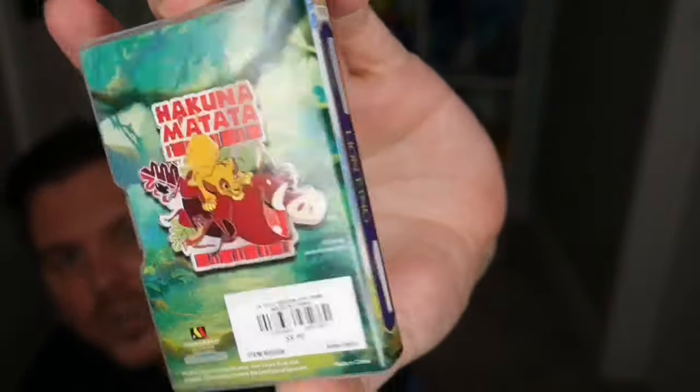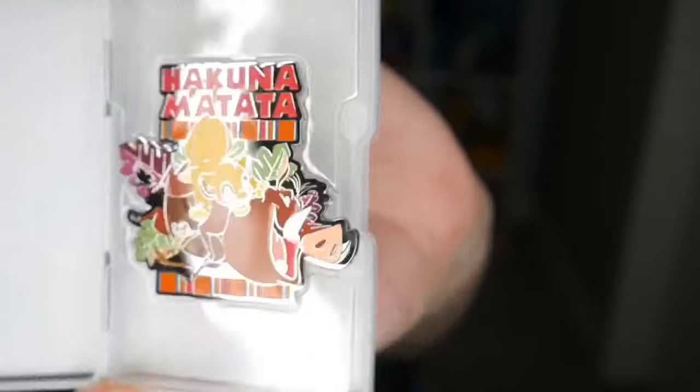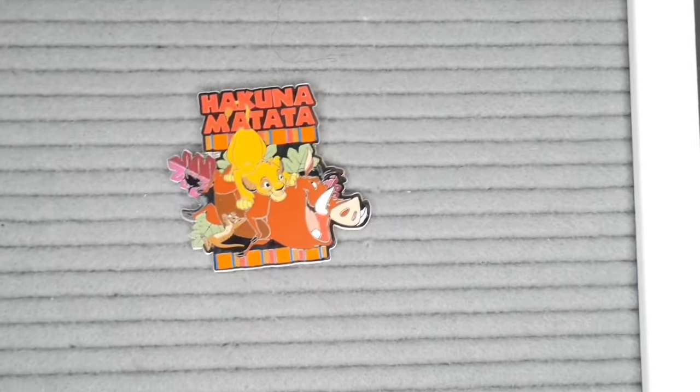Inside the Lion King VHS case there's a Hakuna Matata pin — you open it up and here's the pin up close. I thought that was adorable and it's actually really good quality. On top of that you get this awesome little miniature VHS case. I'm hoping they do this for every movie because collecting these would be amazing. I have some of the journal notebooks but they're kind of big, so this is perfect for display. Please make more — loving it!